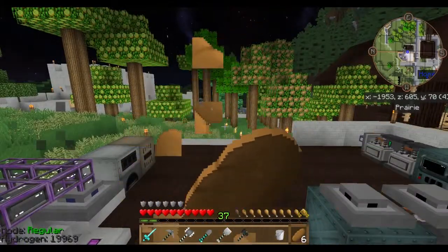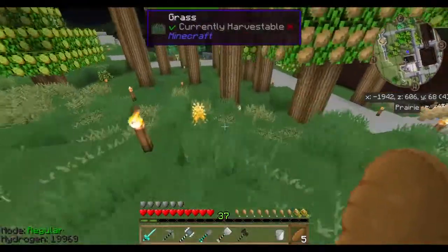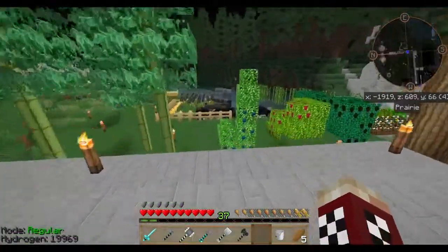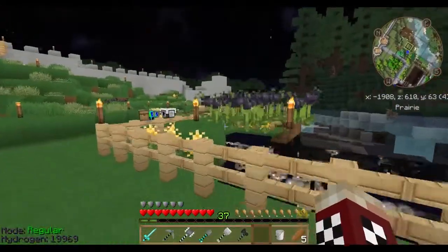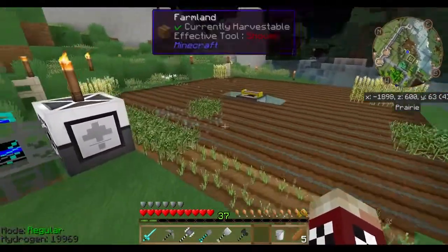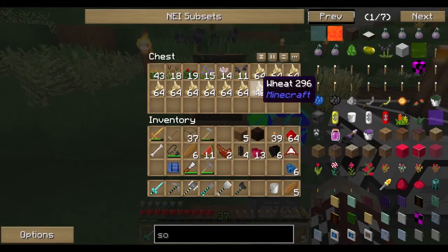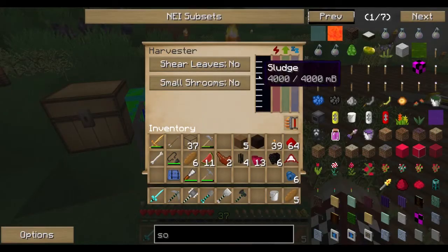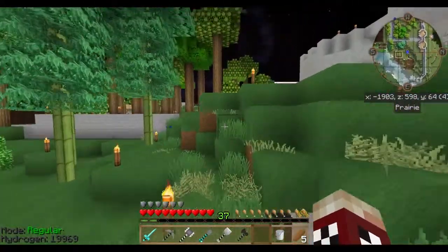I had no idea how involved EnderIO would be. I really wish mine factory reloaded would work for these ender crops, but unfortunately it just doesn't. It works great for wheat except the problem is something makes the wheat only harvest wheat — there's no seeds that come out of it. This thing is full of sludge. I'm going to get a sludge broiler real quick.